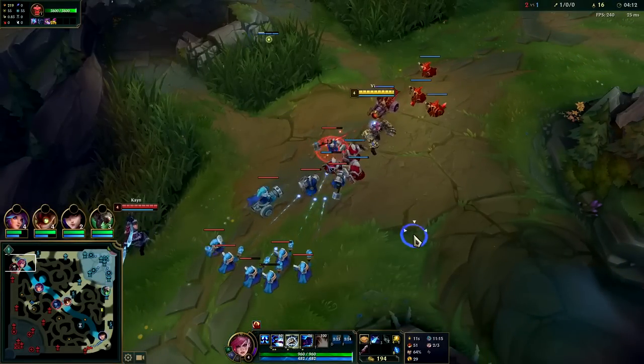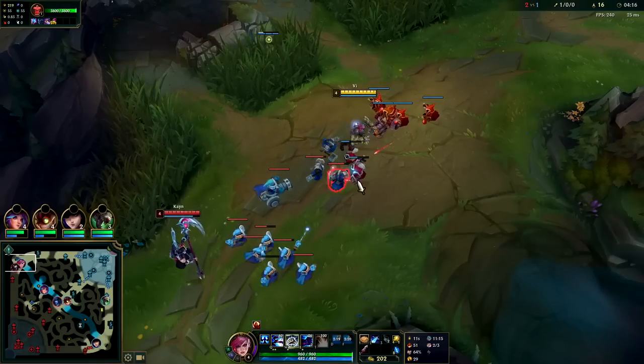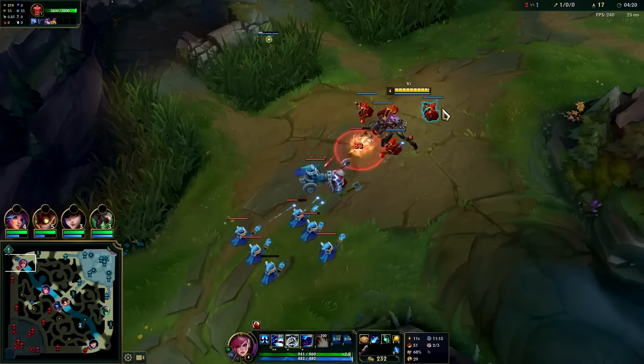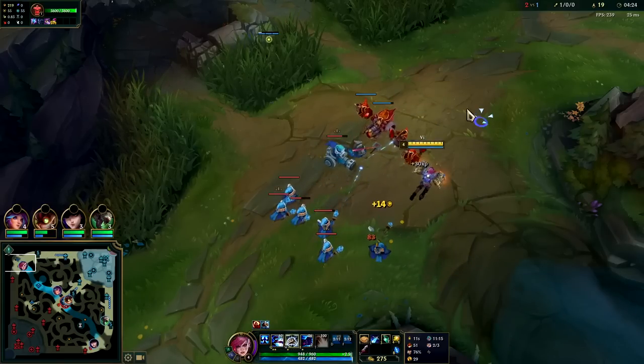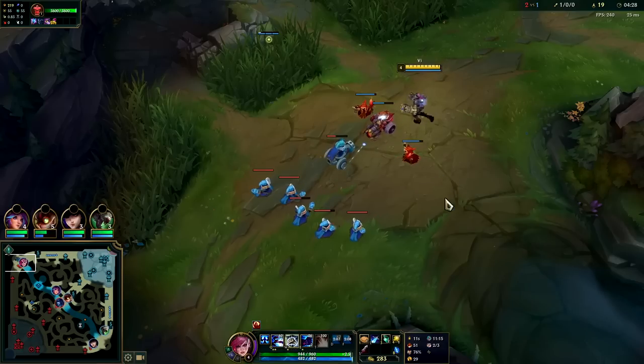I want this wave to push into me — he has more minions than me here. I'm trying to thin this so it doesn't tsunami crash — I want it to slow push into me, a trickle, not a full-on wave. He missed the cannon — he's nervous. He's level five before me but he doesn't have real items though.